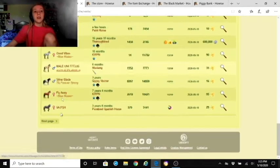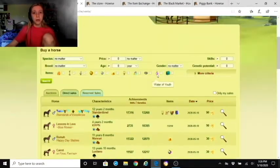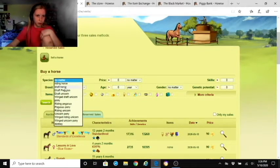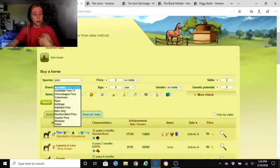You can go to next page or previous page to look at more horses. Under 'Buy a Horse' you can filter by species — riding horse, draft horse, pegasus — so let's say we're going for a pony. Select pony and it will limit the breed dropdown to pony breeds only. Let's go with Camargue.